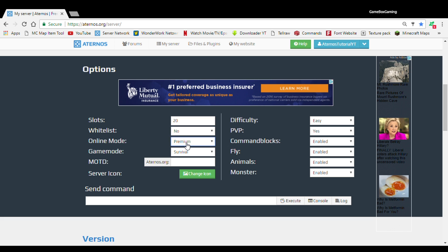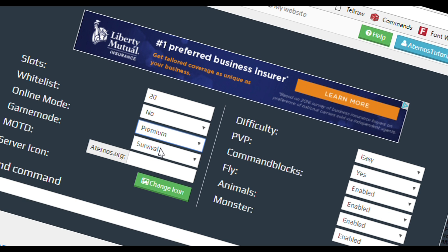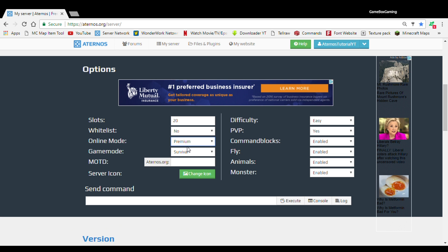And then we have online mode. If you want to have an open server, you push premium — that means the server's open and everyone else can join. But if it's on crack, that means only you can join the server. So if you want everyone else to join, click premium. But if you just want to join the server yourself, push crack.